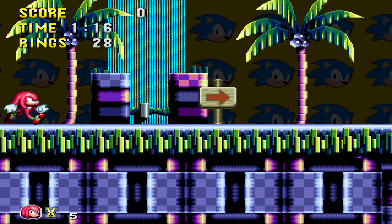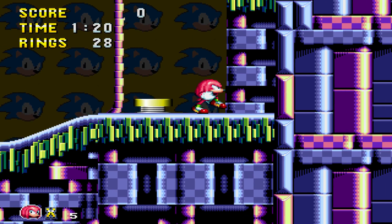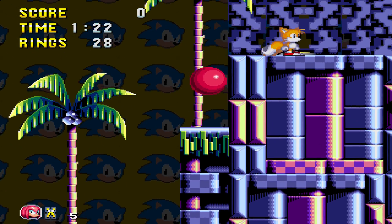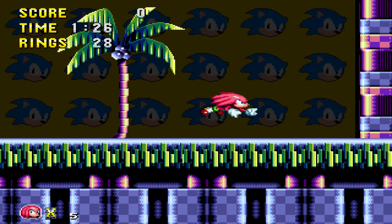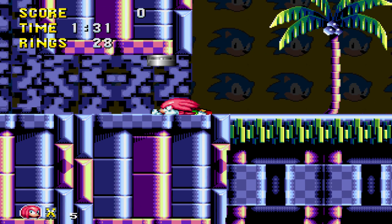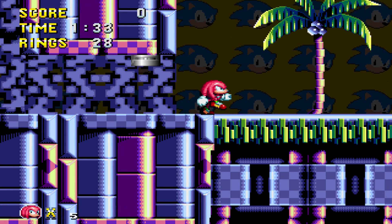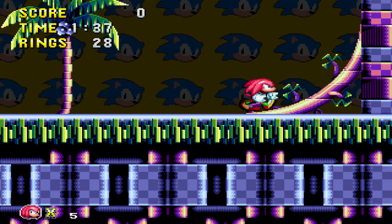So Knuckles can climb walls — correct. He doesn't even have that dumb stopping thing where after you land and glide, he kind of ducks on the ground for a second. But he'll slide — it's kind of like Advance. Wow, he got some distance with that one. Alright Knuckles, saunter on up that loop and let's go see Sonic.